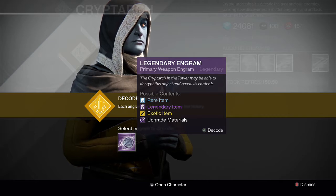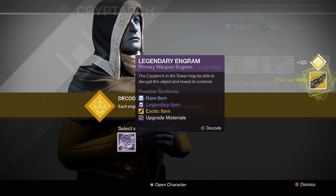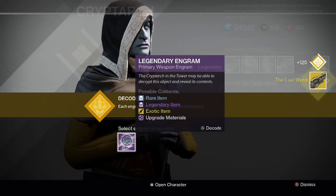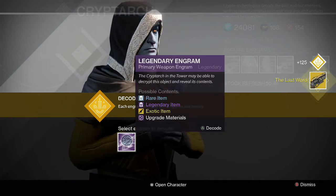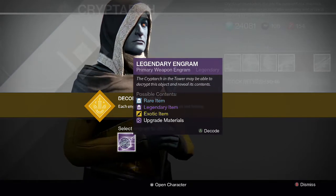For the weapons — the primaries — we got three or four of these, so let's open them up. First one is a Last Word! This is unbelievable — I got two exotics from my legendary engrams. We get a Last Word; that's pretty ridiculous.